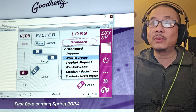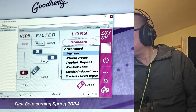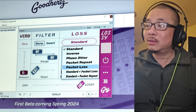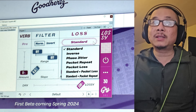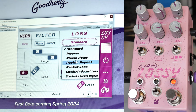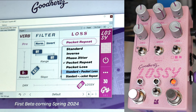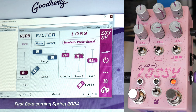It looks like we've got it right here — standard and inverse — so that's our mode. We've also got phase jitter, packet loss, and packet repeat, so we're all set. I'm going to try and match the pedal settings first. It looks like I have packet repeat in standard mode. Let's start turning up the amounts — looks like almost all the way. The speed is probably up to about 75 or so.